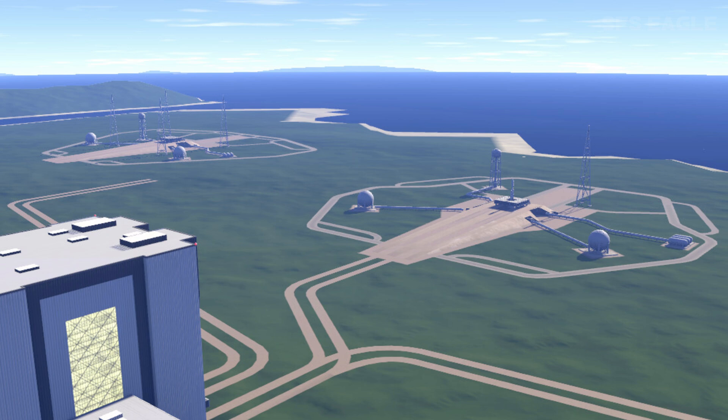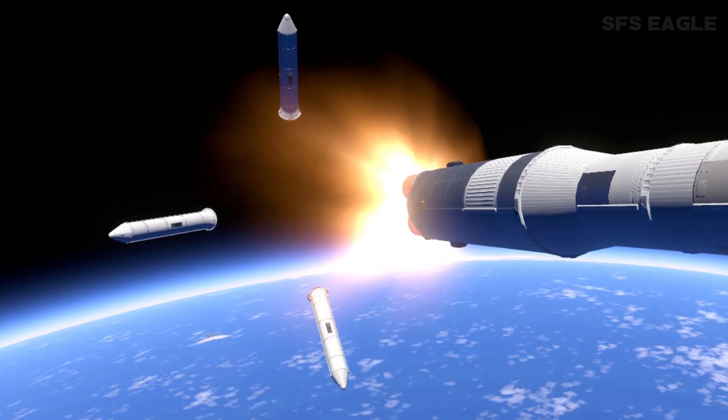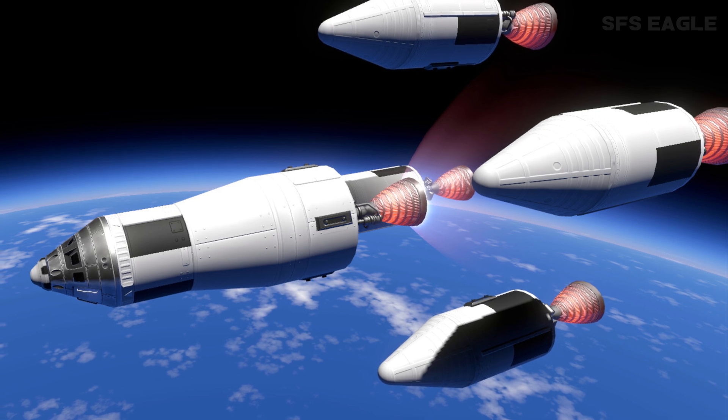Perfect for splashdowns. Heading into space, this image showcases some SRBs which have been detached from the rocket. SRBs were originally planned to be added in SFS1, but with the upcoming engine update, this would make a perfect time to add them — but this is just speculation. We also have a rocket here with some makeshift boosters which has just been detached from the rocket.